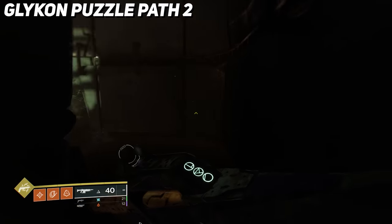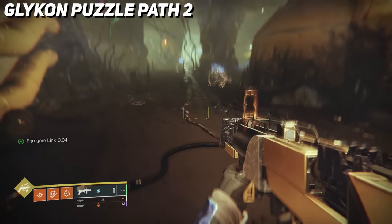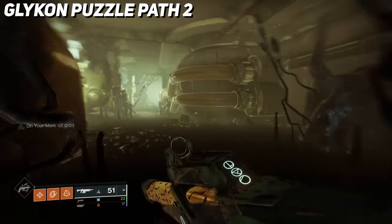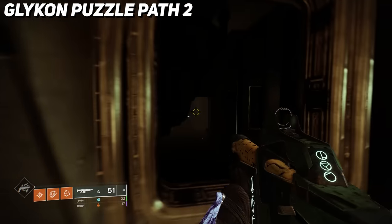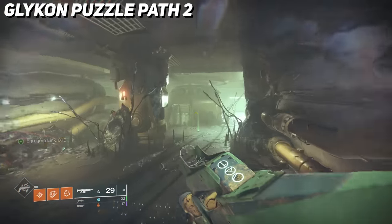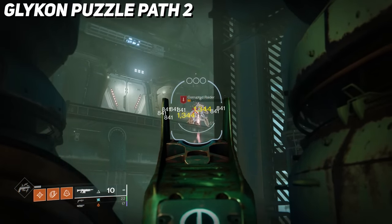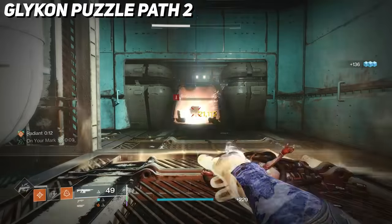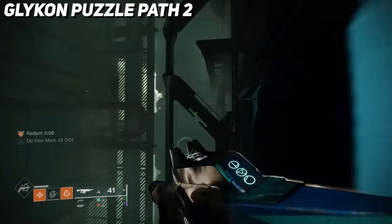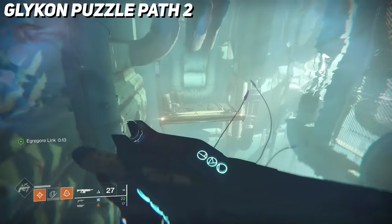You'll be back in a room from just a few moments ago, but this time a new door is open. Grab the spore buff again, head through that door, and kill the scorn that spawned in. There will be a lever at the back of the room behind some Egregore that you'll have to pull. This will allow you to shoot a power cell beside it, giving you access to more spores on the other side. Grab the buff, then jump across the panels, taking care of scorn snipers until you get to the end. Pull a lever to reveal a turret, destroy it, head back, shoot the power cell, grab the spores, and follow the path to the boss room.